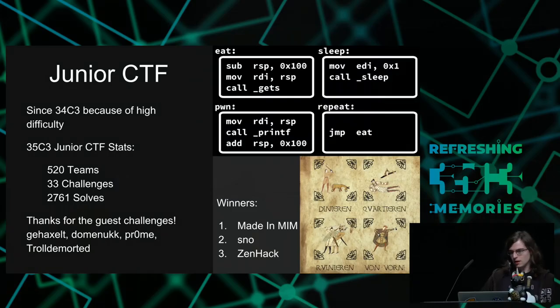Because every year the CTFs got more and more complicated and hard to solve for beginners, last year we introduced a junior CTF with easier challenges that more closely matches the difficulty level when we started playing CTF. There we had 520 teams, 33 challenges deployed, and 2,761 solves in total - they solved actually more challenges than the main CTF in raw numbers. We had guest challenges by Gehaxel, Dominik, Prohm, and Troldemortet - thank you. The winners are Mate in MIM in first, SN0 in second, and Zenhack in third.